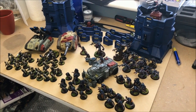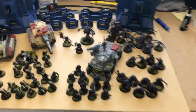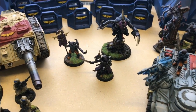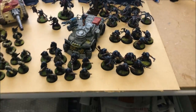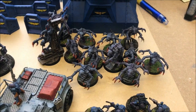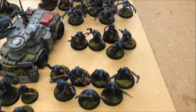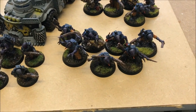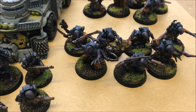This is 2000 points of Genestealer Cult with some Brood Brothers attached. I've taken a Patriarch with a Primus and an Icon Ward. The Icon Ward has the relic from a Chapter Approved set. The Cult is a Battalion containing 12 Genestealers in a single squad and a squad of five Hybrids with a rock drill and a rock cutter.